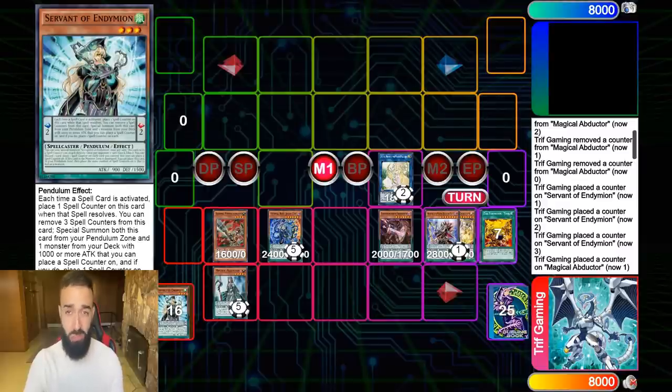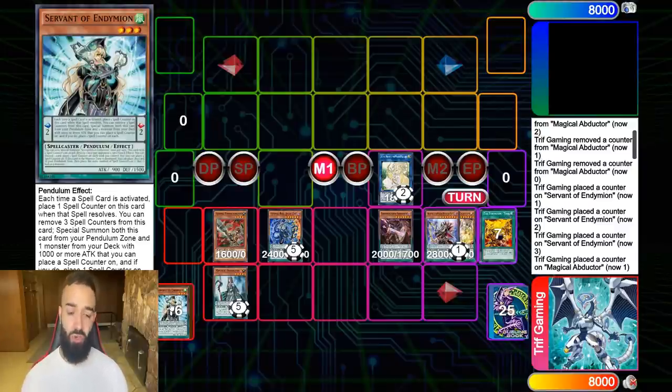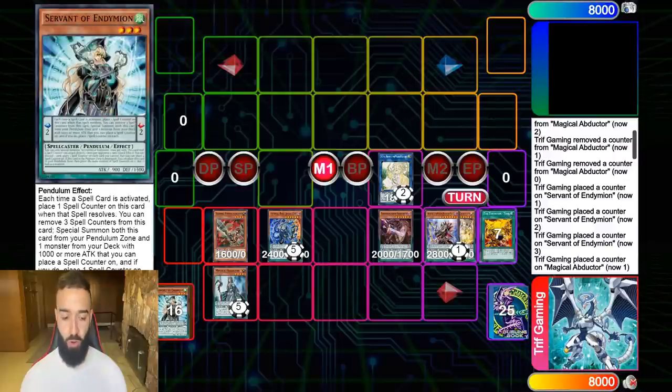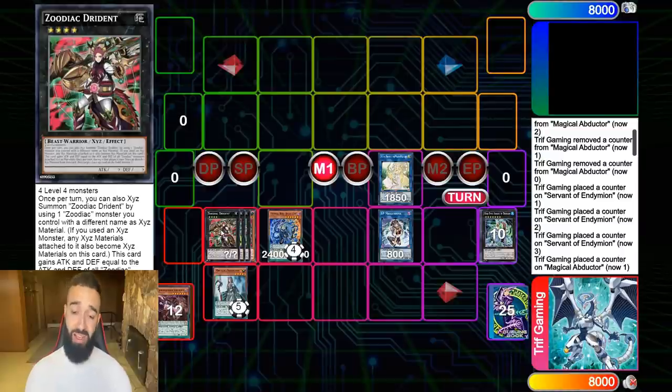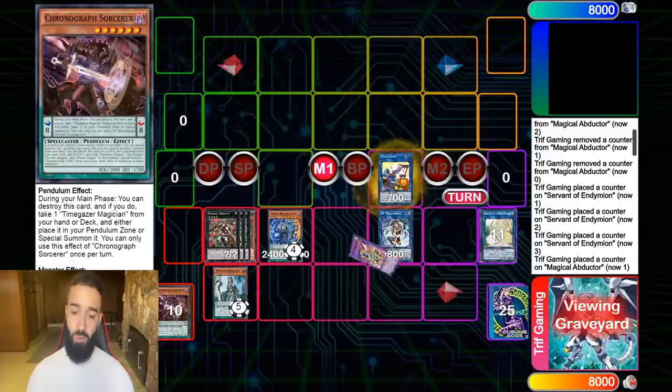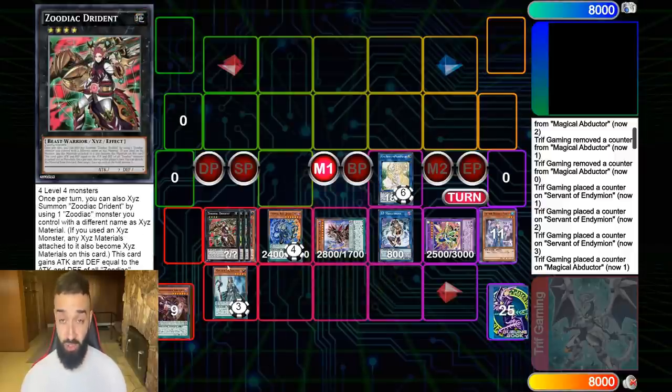A lot of people play Mythical Endymian, which I think if built properly is good, but a lot of times Institution just sits there and does nothing — you sometimes just Soul away the Institution and get no value. With this build, you've got a free Thoroughblade, and Thoroughblade ends on Zeus. Going first you end on a fat Drident, and going second that Drident turns into Zeus. Your opponent can literally do nothing against this board.